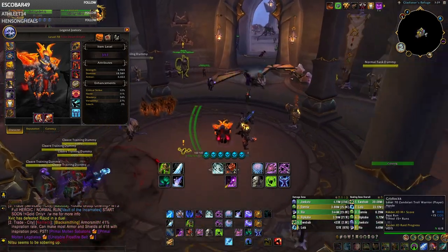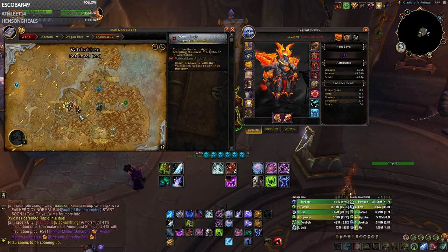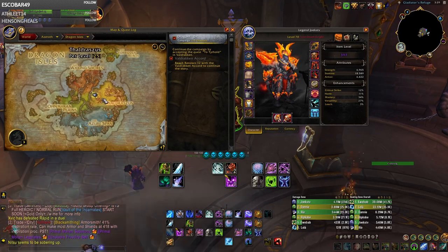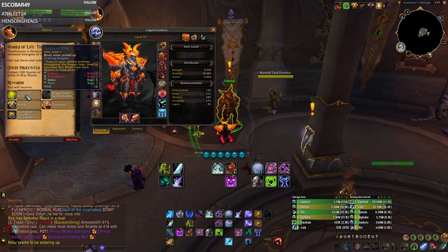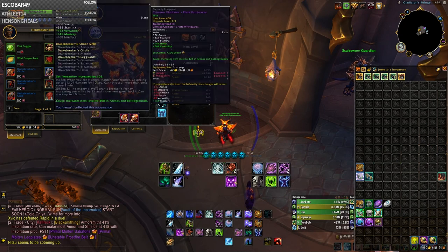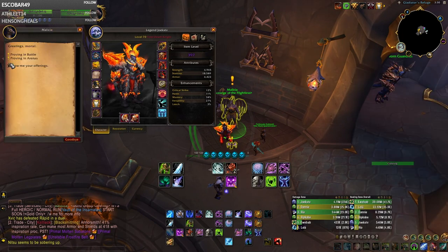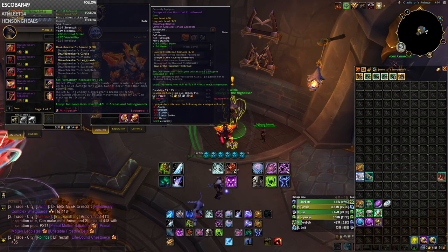Buy as much 424 item level Conquest gear as you can. Then there's a guy next to the PvP Trainer in Valdrakken — right here next to the Obsidian Enclave — where you can accept a quest once per week to get eight Trophies of Strife. Combining your Trophies of Strife with items bought with Bloody Tokens lets you upgrade gear pieces to 421 item level. You can get multiple pieces a week, and you'll be fully geared in about four weeks. This is probably the best World of Warcraft has ever been for PvP gearing.